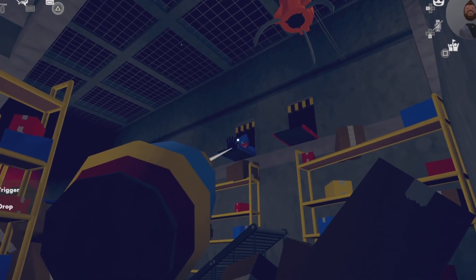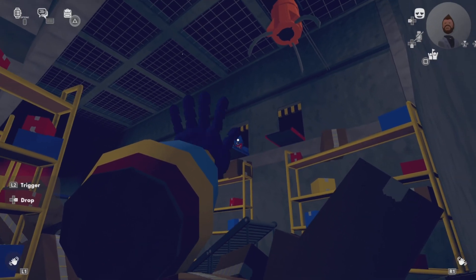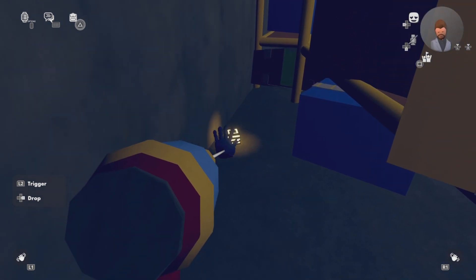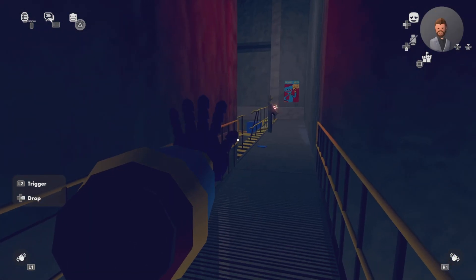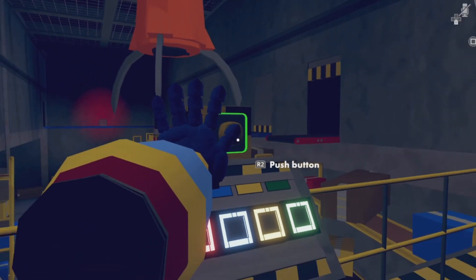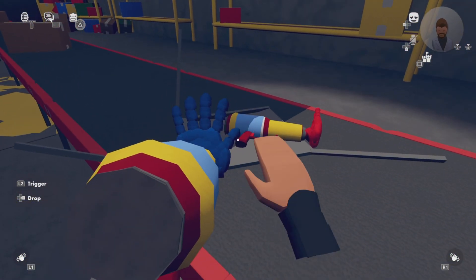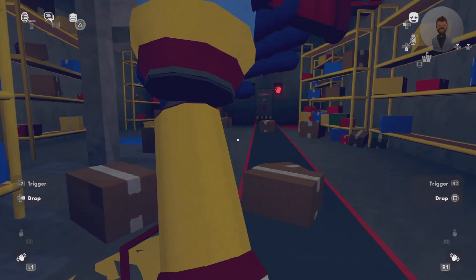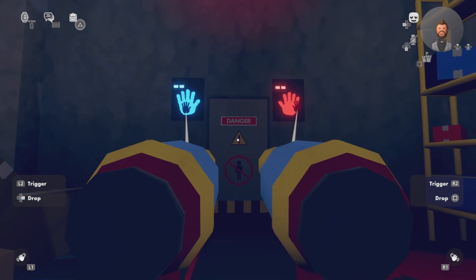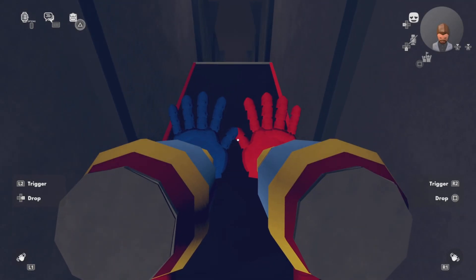I just saw him up there. Just gonna high-five your face. There's one right here. I wonder if he'll react now. That kind of scared me a little bit. Now we got two hands — one blue, one red. Bam! This is awesome. I really love this mechanic. This is pretty fun. Let's get it.